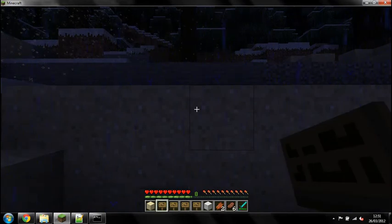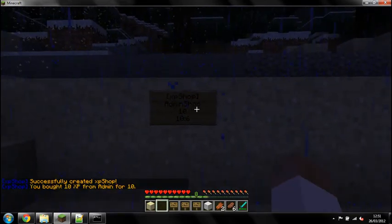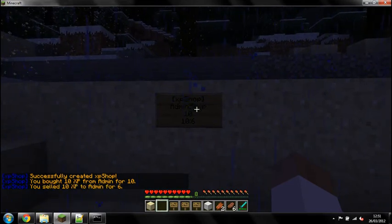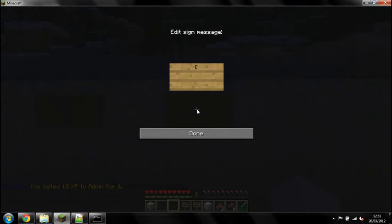First, the admin shop sign. The first line is [XPShop] in square brackets, the second line is the word 'admin' — no space. The third line is the amount of XP per transaction, for example 10, and the bottom line: the first portion is how much it costs to buy, then separated by a colon is how much you get paid if you sell. So if I left-click I've just bought 10 XP from the admin for a tenner, and if I right-click I've just sold 10 XP for six quid. The player shop sign is pretty much the same except instead of 'admin' you put the player name.